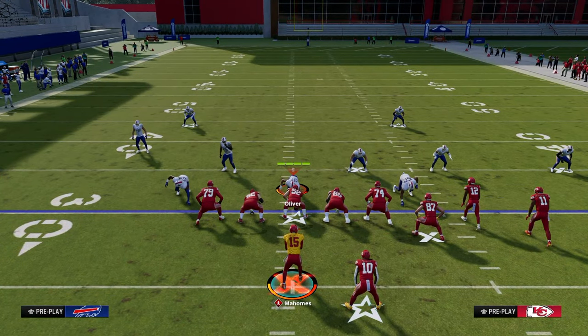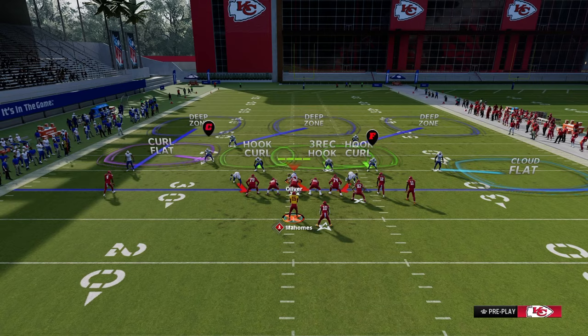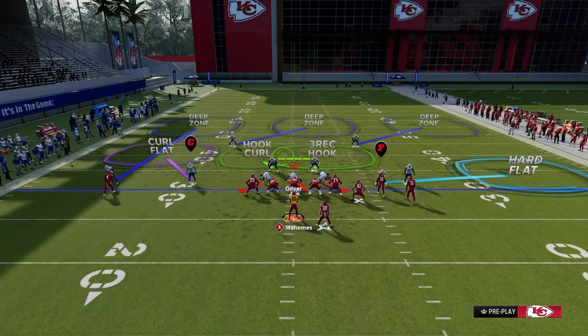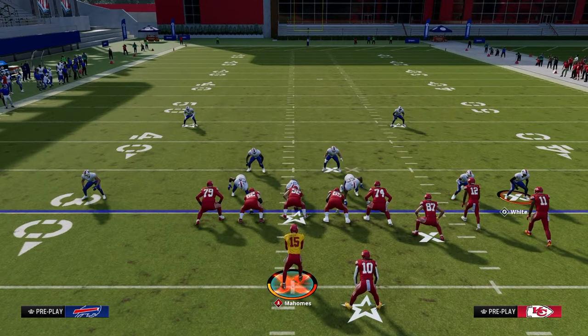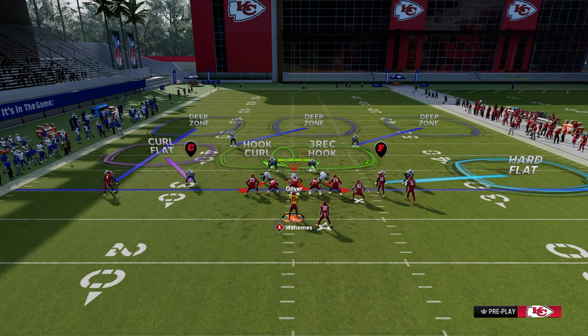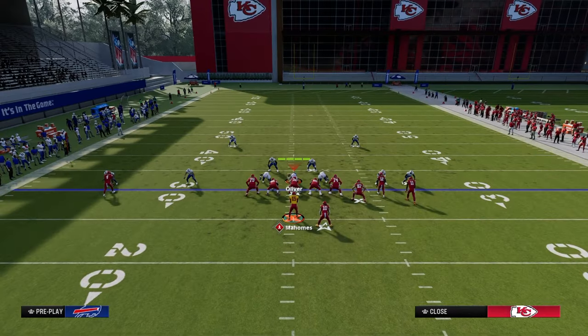The easiest thing is just to streak the slot receiver against cover three cloud and throw the tight end. It's almost like a 10-yard slant out in terms of how it practically works. When you start mixing in these two methods of attacking this coverage, your opponent is going to ultimately get themselves into a defense where they have a hard flat and a cloud flat, and their user is the only person that can be in the middle of the field on the right. This is why Durham is the ultimate counterplay for this scheme.